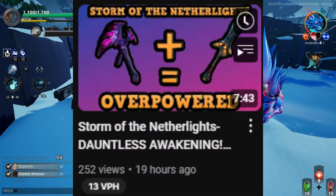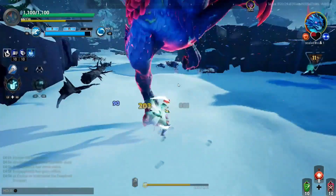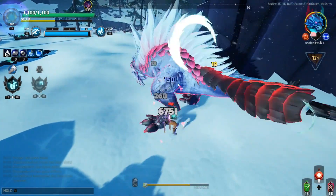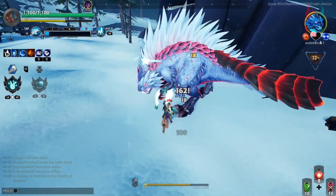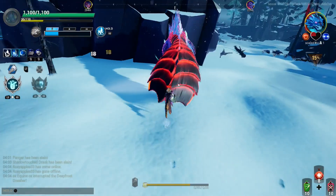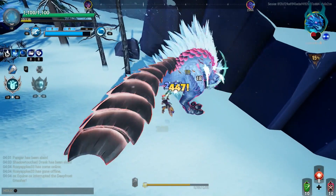As with my previous build video for the Firestorm and Nether Lights, the armor you will be using for this build is the exact same — yes, this will be the new meta, so please get used to it. You do need to have all of the armor maxed out for this to work properly. The armor pieces you will need are the Thunder Deep Dress helmet, then a Saga chest piece, the Thunder Deep Dress gauntlets, and then Saga boots.